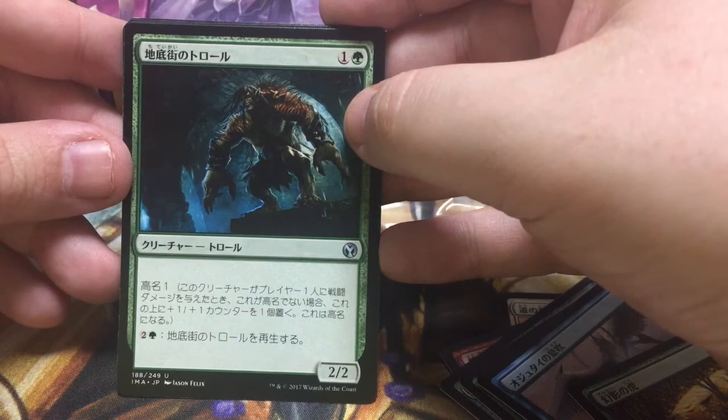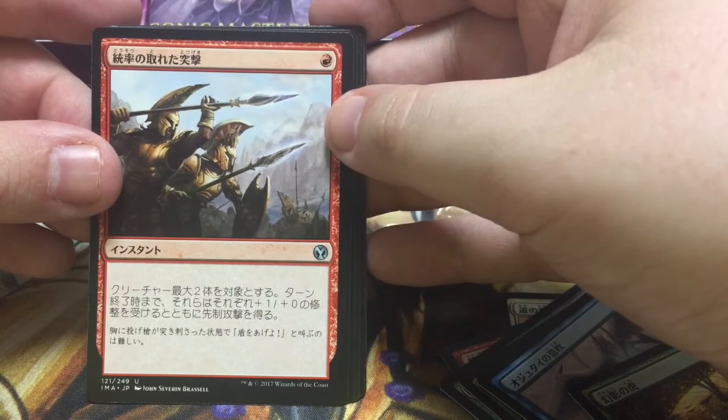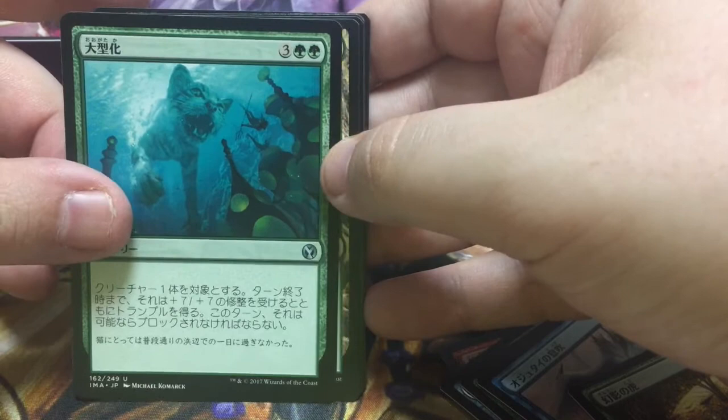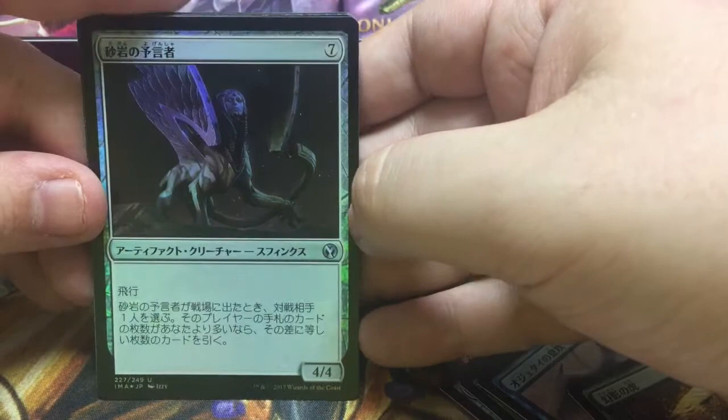Got a troll that needs renown, but when it has renown one then it can regenerate. Actually it doesn't need to regenerate first. And this thing gives two creatures plus one plus one and first strike — I believe it's from Theros, it's Coordinated Strike if I recall. And this is the one that gives a guy plus seven plus seven and trample, and one of their guys must block — so this is a green creature removal spell. And we got Grove of the Burnwillows — okay, that's a sweet card.